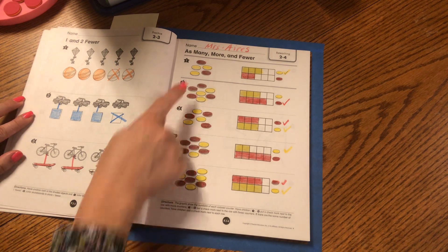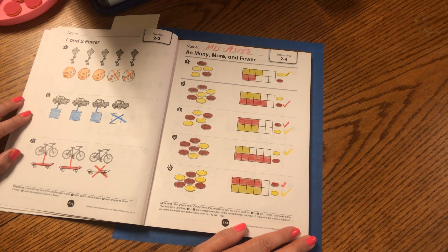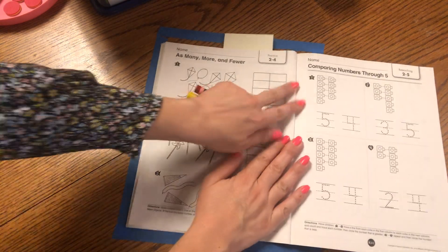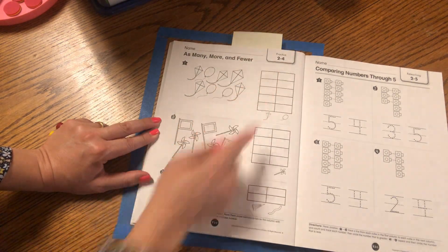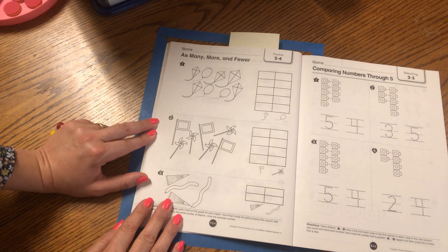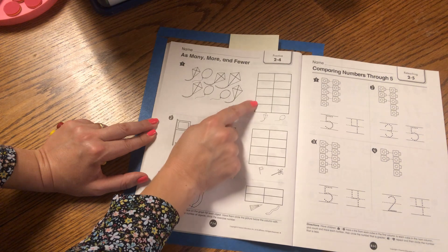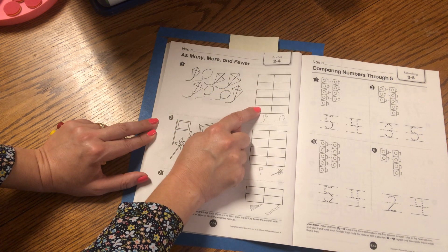Great job, friends. I love looking at pictures and graphing them and comparing as many, more, and fewer. Isn't it fun? Now we're going to graph with real pictures, but our graph is now going vertically — up and down. So when we do a graph that is vertical, we have to make our graph grow up. That means we have to start coloring from the bottom.